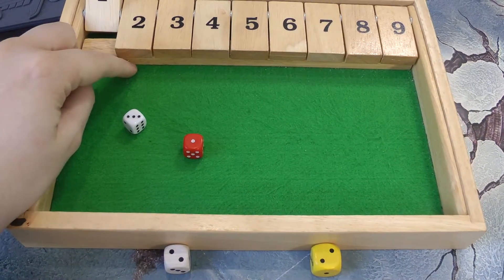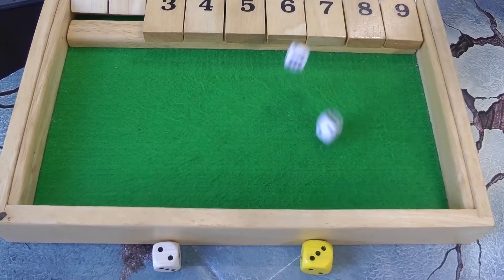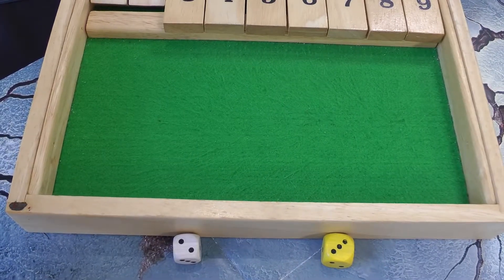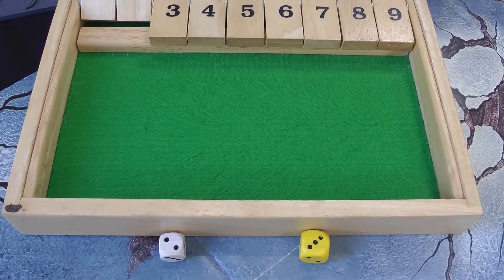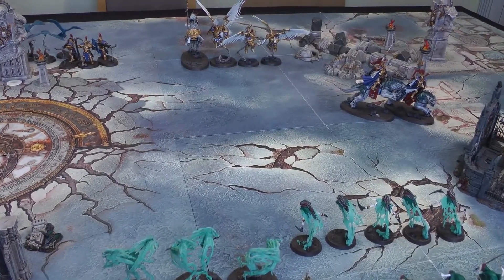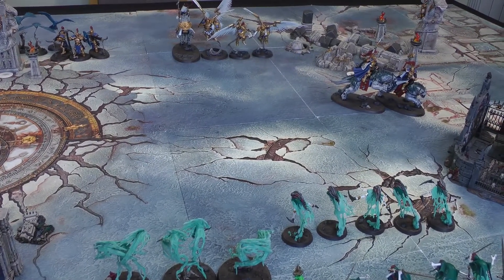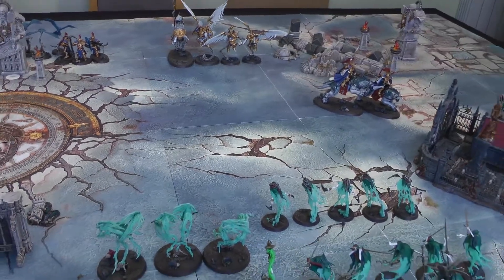Stormcast turn two. Another command point. Spells: Empower on a six is unbound with a ten by the Knight of Shrouds. The Lord Arcanum tries Arcane Bolt but rolls double one. In the command phase, Blazing Fervour is used on the Dracolines giving them an extra inch of charge. The Dracolines move towards the Hex Wraiths and everything else holds ground to remain in range to shoot.